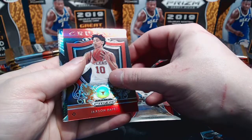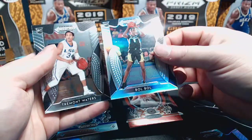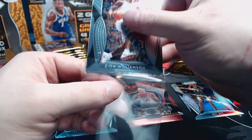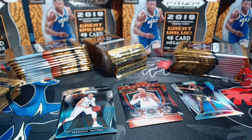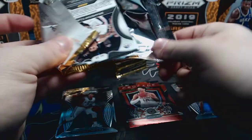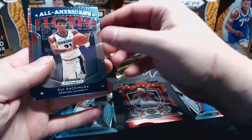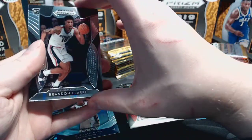Jackson Hayes red crusade, Bull Bull silver prism - that is actually a really good silver prism to hit. Running a little bit short on soft sleeves because I've done so many breaks this weekend. Zion base - not silver. I did a Hoops break last night and hit a Zion patch actually numbered to 25, not an auto but the Rise and Shine patch to 25, so pretty hyped on that. Rui Hachimura All-Americans, Coby White red, RJ Barrett red, and Brandon Clark base.